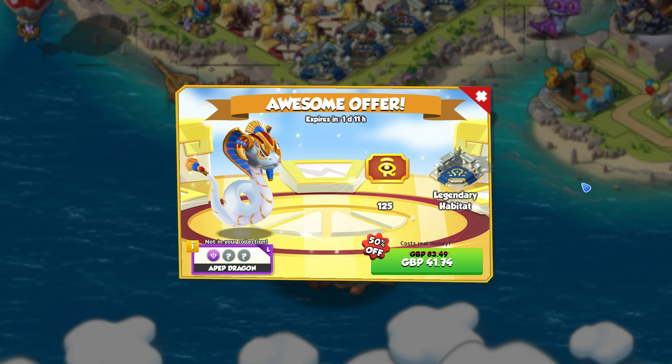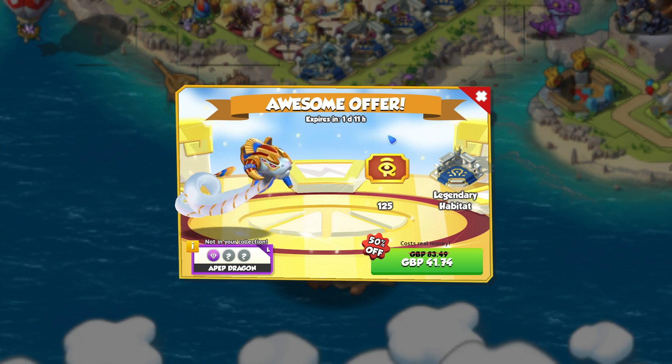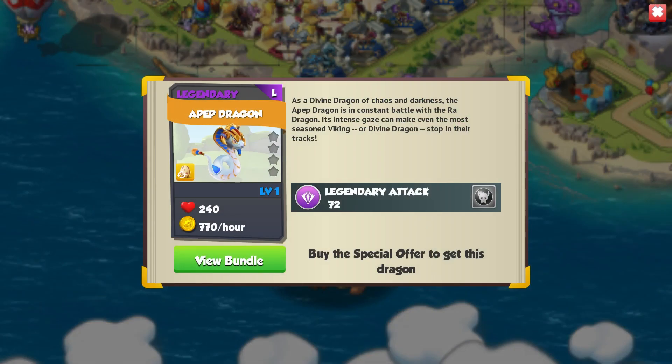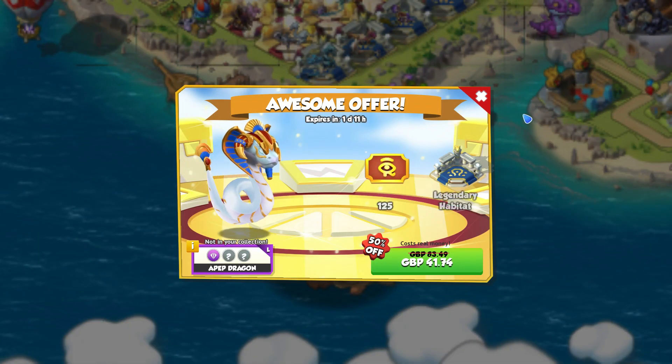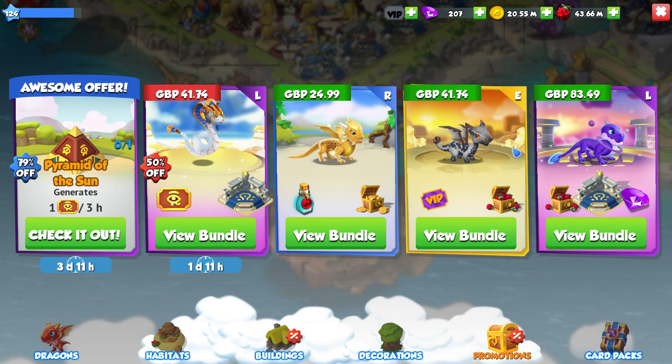He costs £41.74 on PC and was around £48 on Android — which raises the question of why there's such a massive difference in cost. But 125 tickets is only just above a seventh of what you'll actually need to get one of the Divine Dragons on average. So if you are going to invest in this, be aware that you're probably not going to get the Divine out of it still. The Apep Dragon — I did love him and I did want to get a hold of him, but £40 is just too steep.